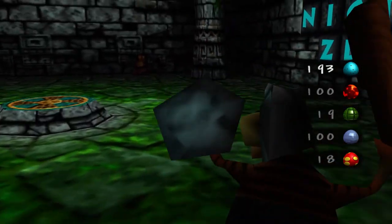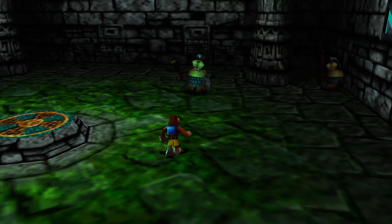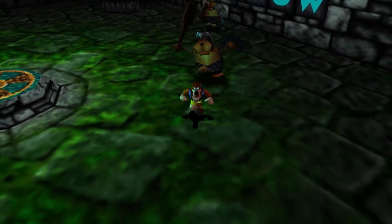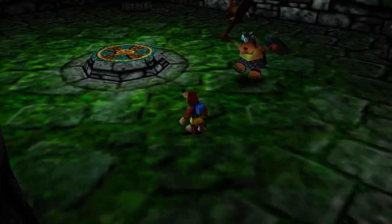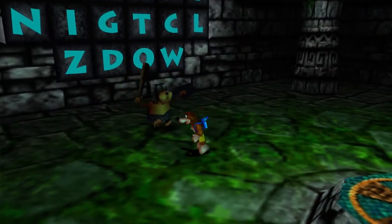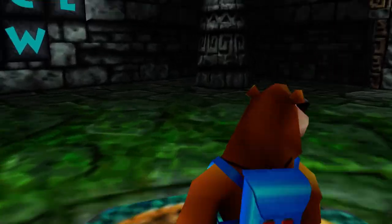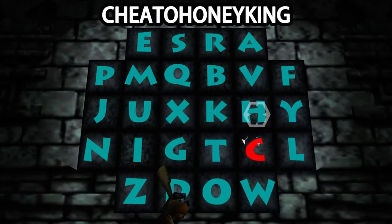By turning this cheat on, we can actually see the speed increase with these enemies just in the code chamber alone. As you can see, these guys do run a lot faster. If we weren't using the Super Banjo cheat, it would be a lot harder to outrun them. With both cheats on, this feels no different from normal speeds — but these guys are definitely a lot faster, so you have to be careful if you're just using Super Baddie.